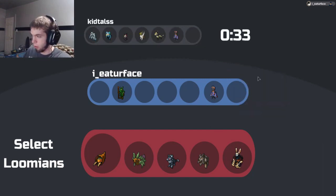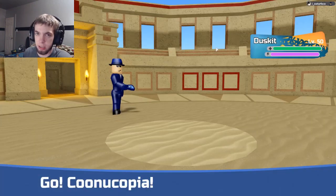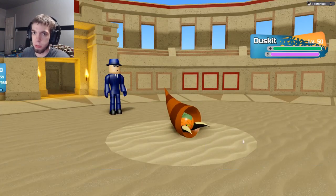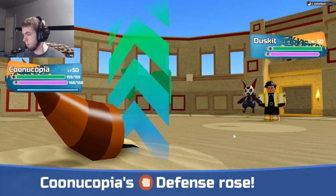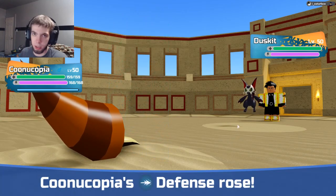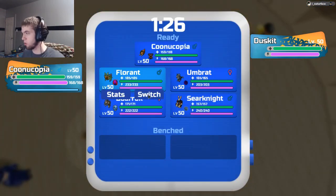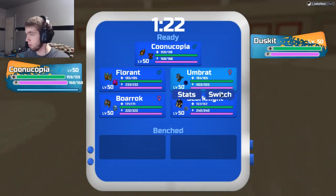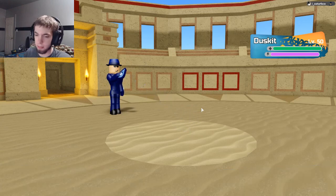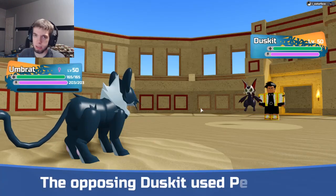So here we have probably the best lumina in the game, Kunacopia. But they lead Duskit — I was hoping they'd lead himber because the strategy works best if they lead himber, but they lead Duskit. So I decide I'm not going to take any damage, because you have to preserve the best strategy. I decided to go to Umbrat because it's going to take absolutely nothing from Duskit — it resists both of its stabs.